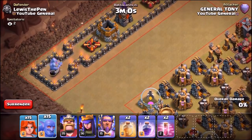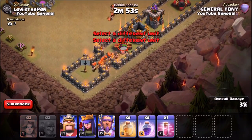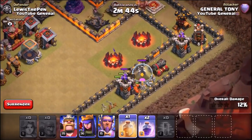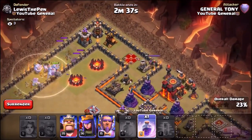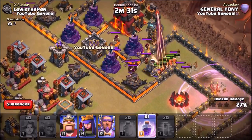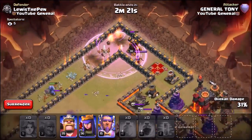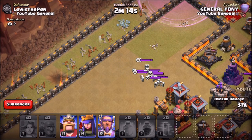It's 15 valkyries versus 15 bowlers. We're going to drop the bowlers down first because they're a bit slower — bowlers going down on the left, already losing some to spring traps. Valkyries losing a few too. Whoa, bowlers are dying fast! Heal spell going down for the bowlers. Valkyries making it around the corner quickly. Rage spell and heal spell are down. Bowlers a bit slower on the left, valkyries pulling back to do damage. Then the clan castle troops come out on the right side again — the rage spell goes down for the bowlers.